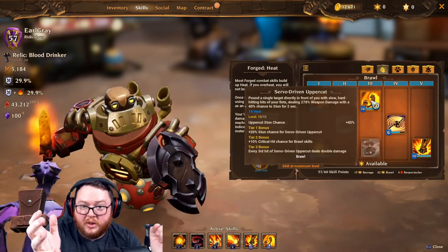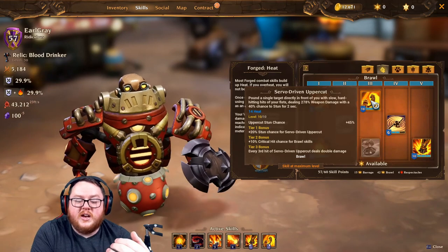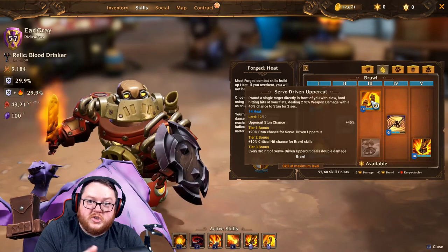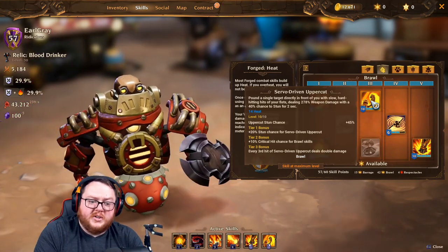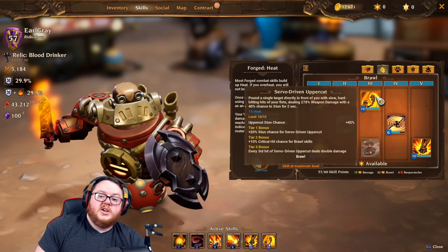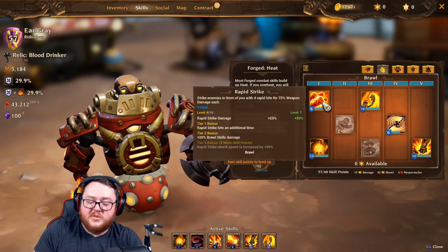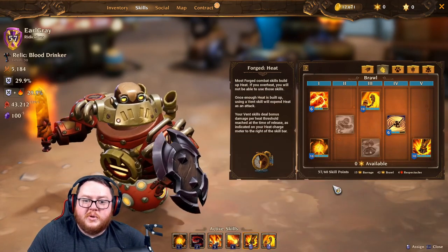At level 10 you unlock your tier 3 skills. Your main heat generator is Servo-Driven Uppercut — a heavy hitting ability that generates a lot of heat, has a chance to stun, and deals double damage on the third hit as shown by the tier 3 bonus. The tier 2 bonus grants critical hit chance for all your brawl skills, which also applies to Vortex, Cyclone, and Fracking Strike.